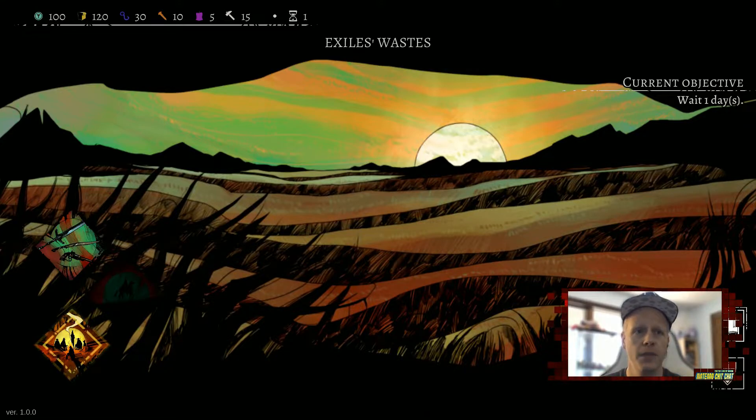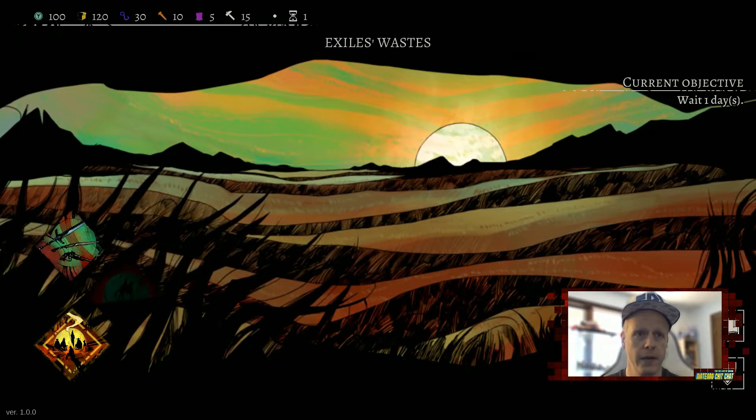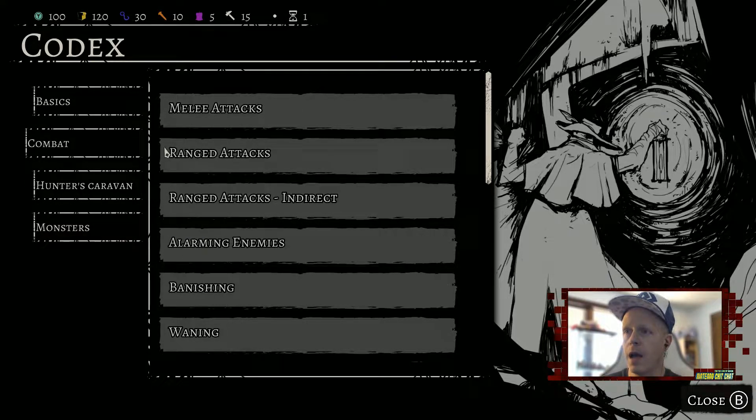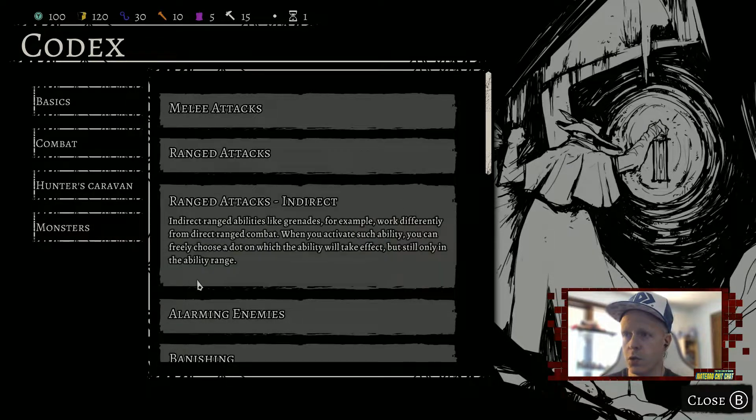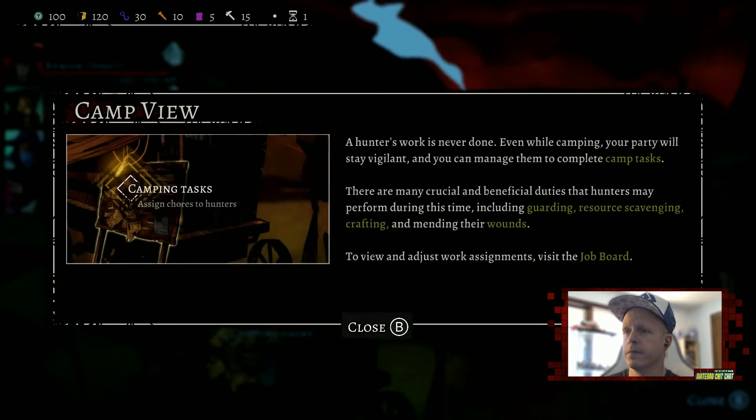There's a codex with a faction loyalty badge. Loyalties are very important — a higher loyalty score with any given house upgrades that house's shop, with lower prices, higher stock quantities, and unique weapon availability. The codex covers all symbols: movement, extra movement, and combat attacks — your reference for all the game's meanings. At camp, you can assign hunters to chores: guarding, resource scavenging, crafting, and mending wounds.